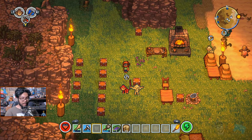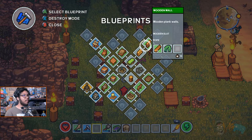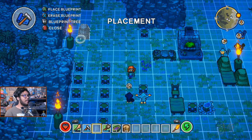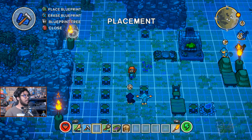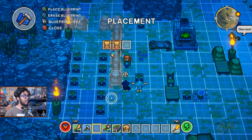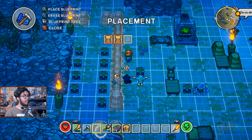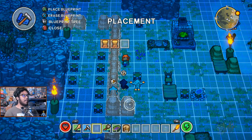Let's begin with the walls. It looks like we only know the basic wooden wall. This requires a bunch of materials. For now we'll just do these ones. I'll go one, two — leave that one open — and go down this way, leaving that spot open too.